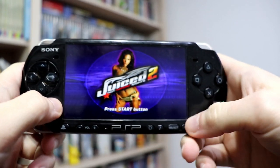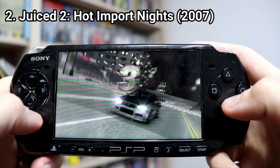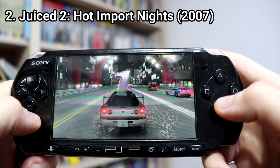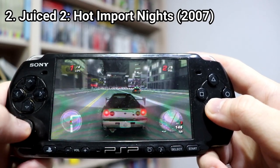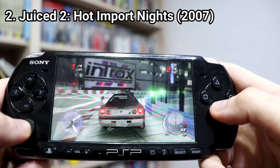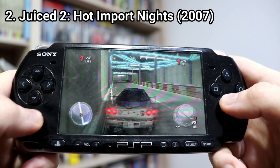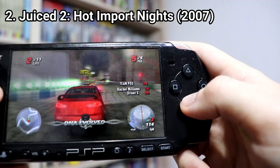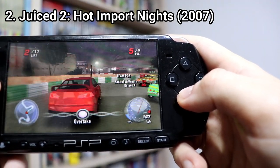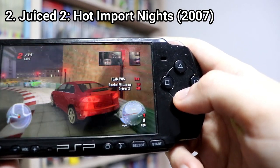Juiced 2: Hot Import Nights tries to fix the bad handling from the first game — and it fails. The handling is different now, but it's not better. The cars can powerslide, but they continue to feel off; you never feel comfortable when handling them. A nice new addition in the game is the new spook meter, which means that when you draft behind an opponent long enough, they will get nervous and screw up.